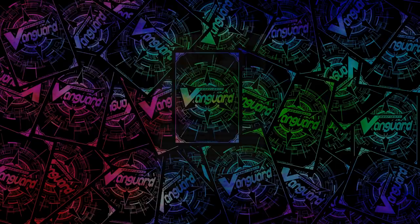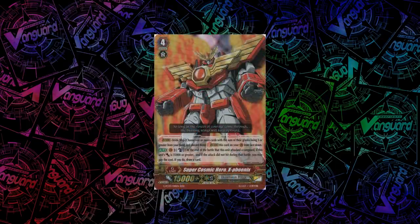For Dimension Police, we have Super Cosmic Hero, X-Phoenix. Many people say he's bad and his art is bad, but I think he's actually alright and his art looks pretty cool. At the end of the battle that he attacked the vanguard, if his power is 35k or greater and the attack did not hit, you can count as 1 to draw a card. I don't think it deserves as much hate as it's been getting from both DP players and non-DP players alike.